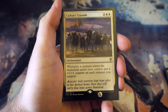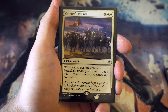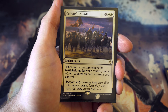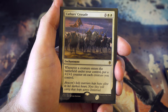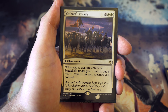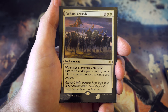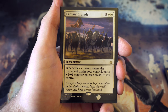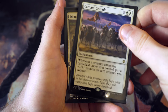Another card added from Commander 2016: Cathar's Crusade. Whenever a creature enters the battlefield under your control, put a plus one plus one counter on it for each creature you control. I wanted to make sure the plus one plus one strategy was actually available in my cube because it wasn't well represented before. I think having this may be really nice to have and people will end up picking it. We'll wait and see whether it does a good job.